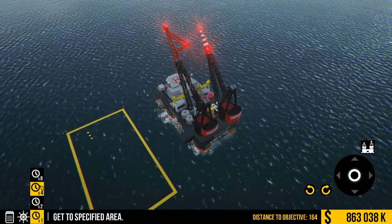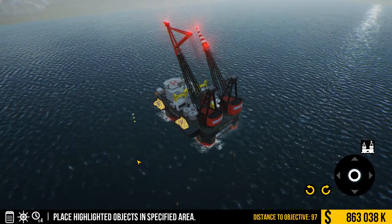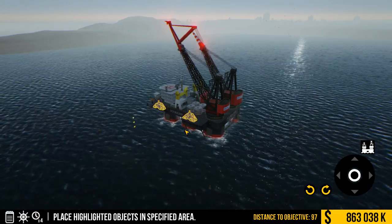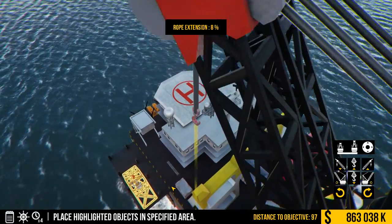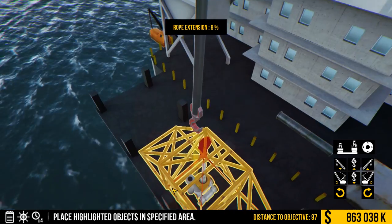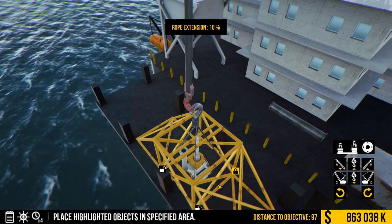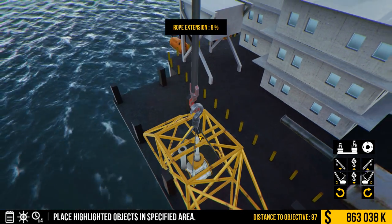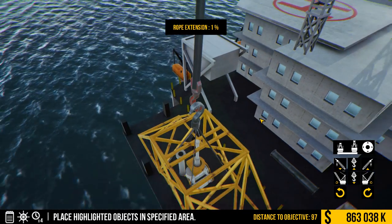We need to get this thing over here, move it over here, and I guess we're doing stuff underneath the water - this is crazy. Place highlighted objects in specified areas - we need to offload these things. If you guys don't know what this game is, this is a game by PlayWay. We've done a couple things by them: Demolition, Build, Ships 2017, Giant Machines 2017, and this is another one. So we're gonna lift this up.